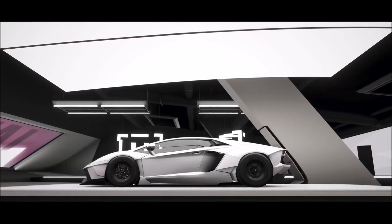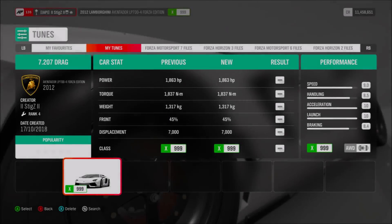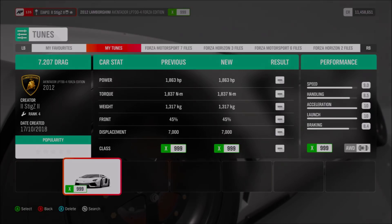The way you launch it is just a full throttle launch with manual gears. The tune download is called '7.207 drag', as you can see on the screen now. That's it from me — hope you enjoy the clip.